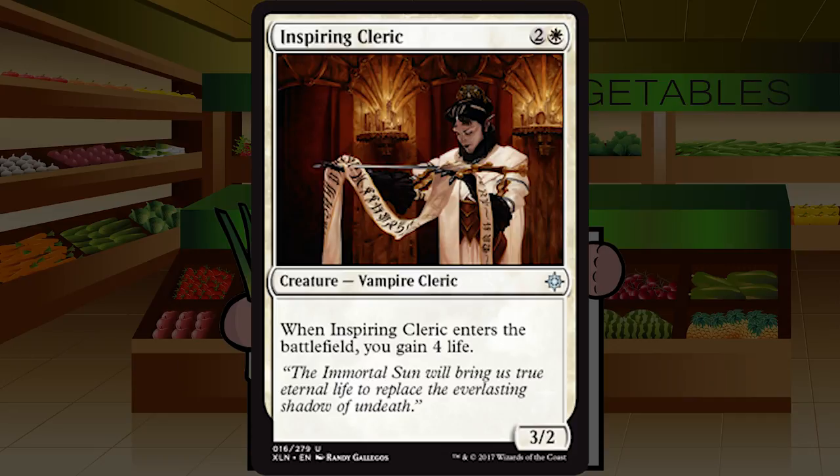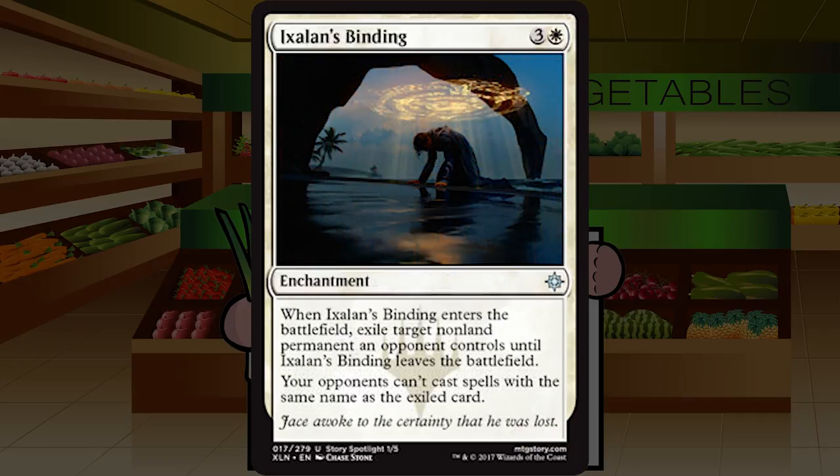Inspiring Cleric is two and a white — a Vampire Cleric at uncommon, a 3/2. When Inspiring Cleric enters the battlefield you gain four life. This is just completely playable. A 3/2 for three vanilla is already begrudgingly playable, and gaining four life is a bonus while being a relevant creature type in a tribe that wants life to spend. Not a high pick, very middle of the pack, but generally just totally fine. C plus.